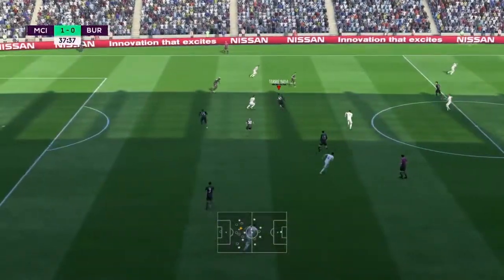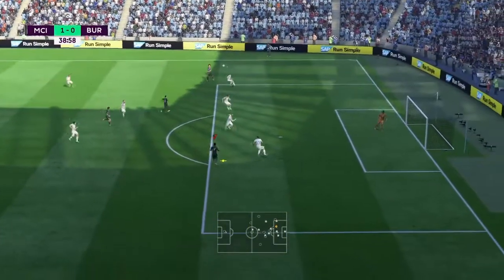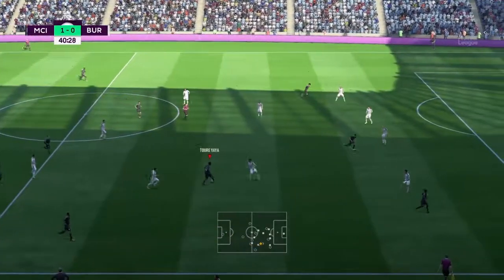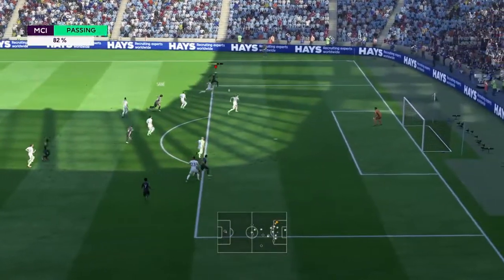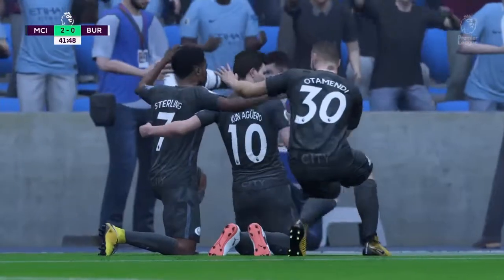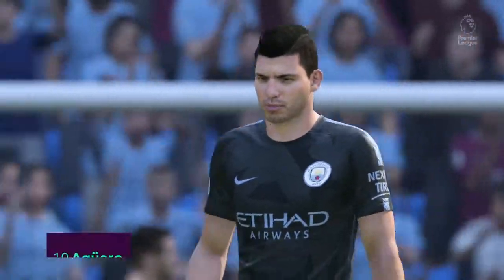Yaya Toure winning possession yet again, we're going to go on a run - play it through to Aguero, left hand side is Leroy Sane. We're going to whip it to the back post - Raheem Sterling going straight onto his head but Ben Mee gets in the way. Burnley have been very good in defense. Isco, Leroy Sane - overlap from Mendy, can we put in an early cross to the back post? Aguero - 2-0! What a cute little finish! 2-0, five minutes before the break - that has to be game over. What a cross from Mendy, no one marking him, keeper had no chance.